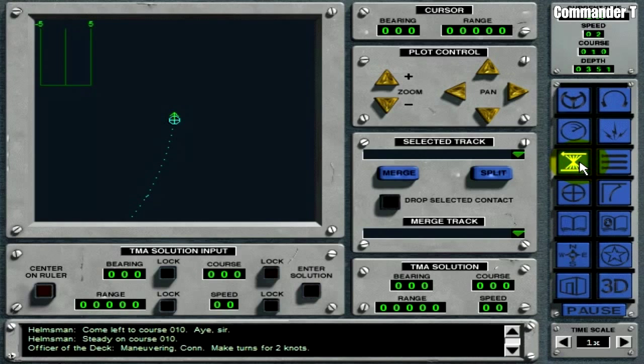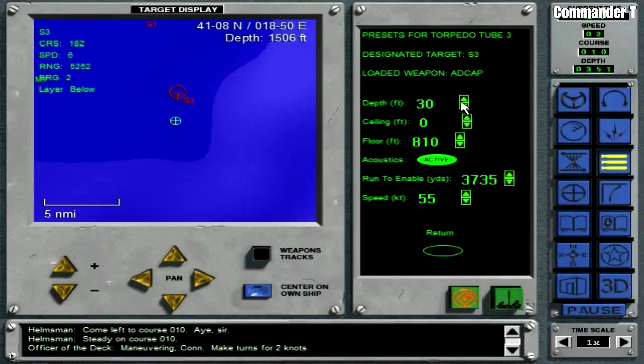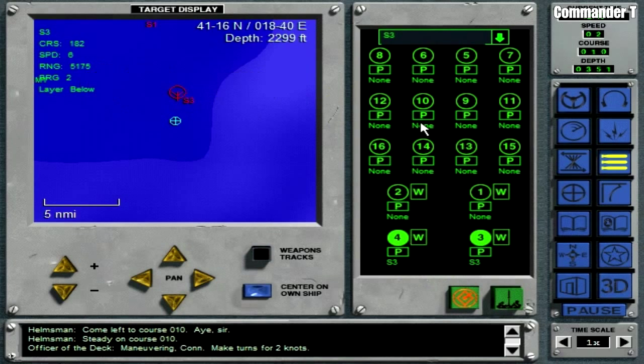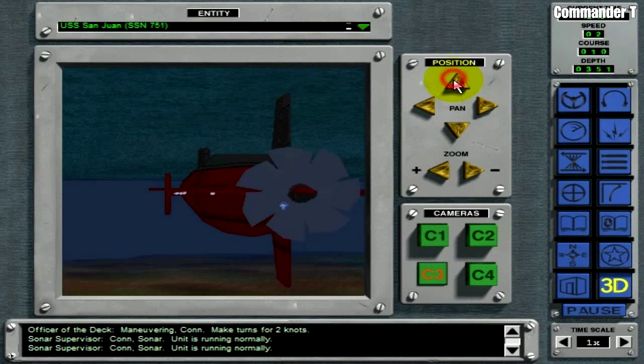Let's take it out. So if we press these buttons - I've got two torpedoes selected. You can change the depth as well - it's going to launch at a depth of 30 feet, I think we're going to increase this one to 150 with a floor of 810. We'll keep the other one at the default setting. Let's go to this screen - we're going to flood the torpedo tubes and press these ones - we'll be ready to fire in a second. Torpedo away! There's our torpedoes going away.